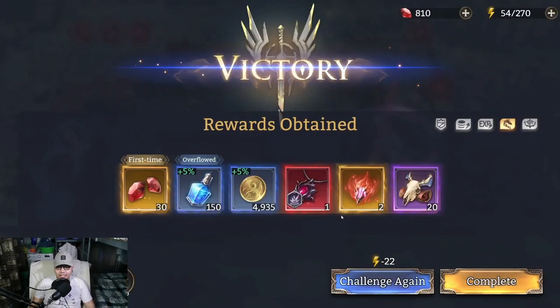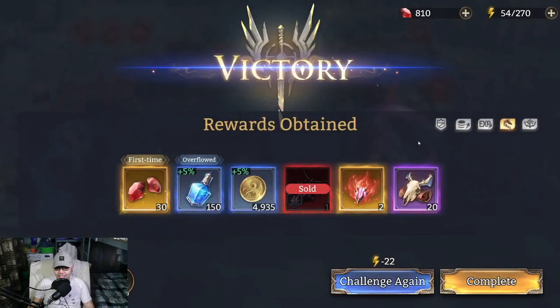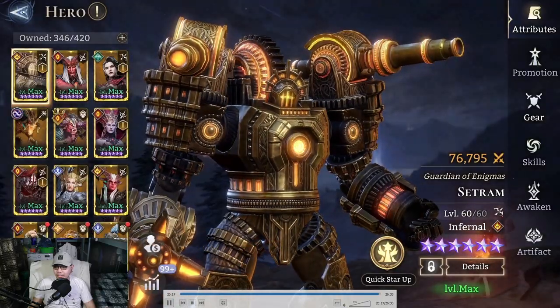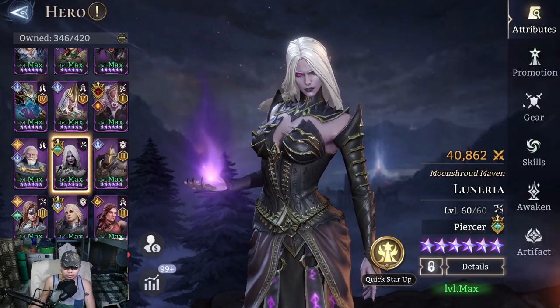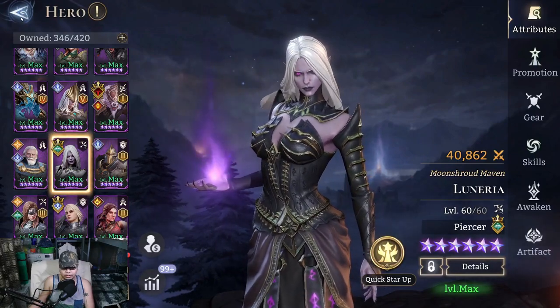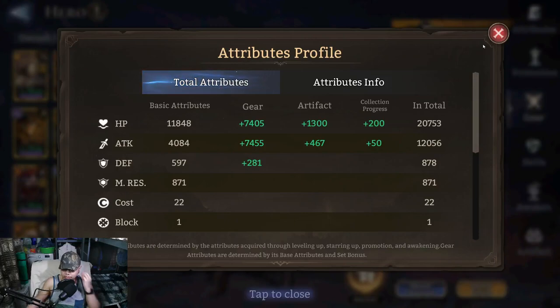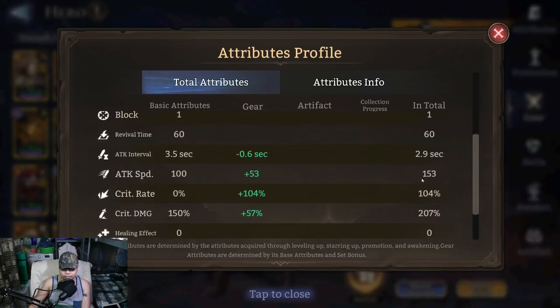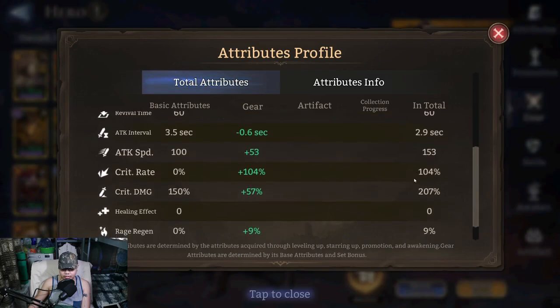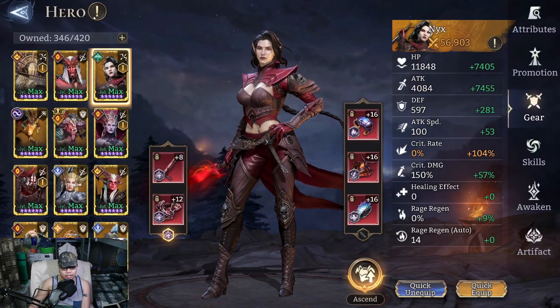I'm spamming Theewyn's ult again, hoping to kill the two monsters remaining on the right — and we kill it just in the nick of time. That's how I cleared stage 19 of Gear Raid 3, and of course we got trash. For the gear: Lunaria doesn't really matter, I didn't place her — she's just there for the lord skill.